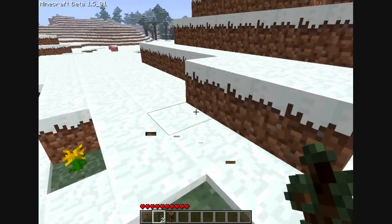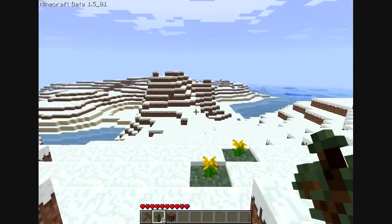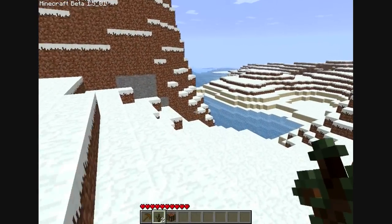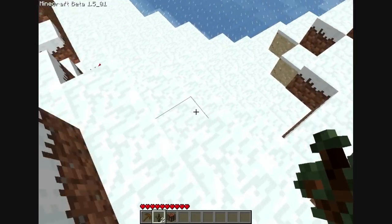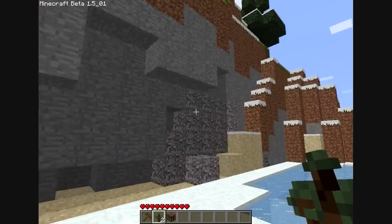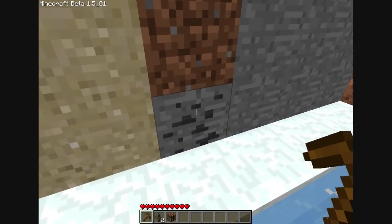You can see a pig jumping up and down in the distance — you stay over there, pig. Pigs are good, they give pork chops. So when you inevitably get hurt, either by your own stupid deeds by jumping off something or by getting blown up by a creeper, just eat the pork chop and you'll recover.